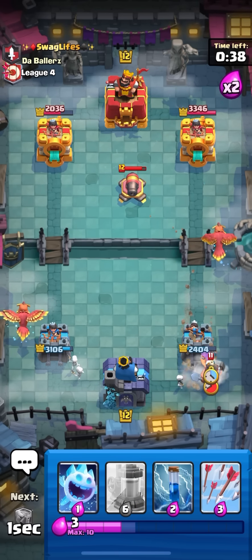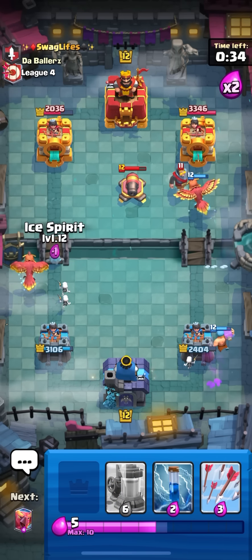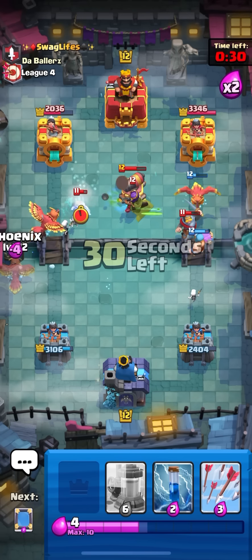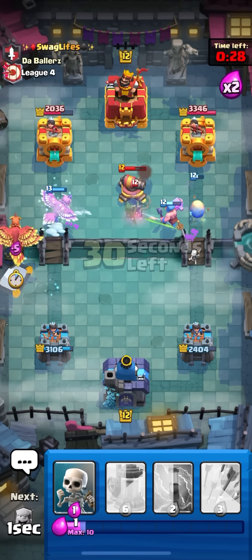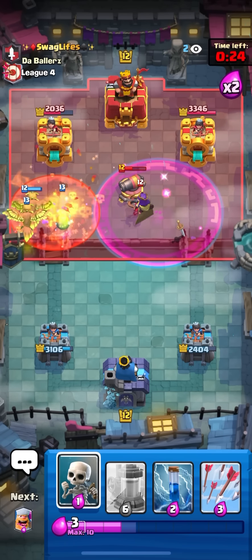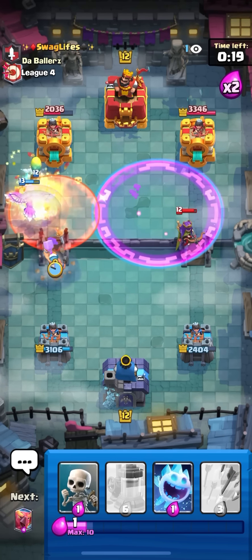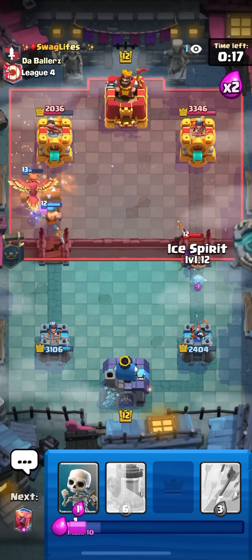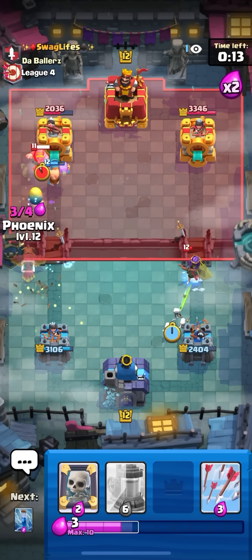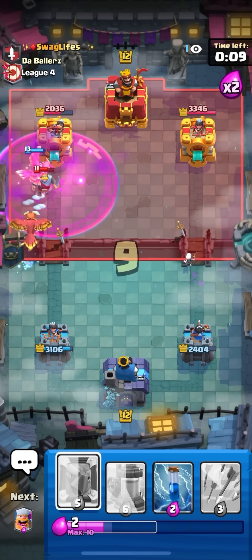Because if I let him go queen back same lane I'm not gonna get any damage off those. Caught the miner so not bad. Ice spirit over here and just go for a second phoenix - I'm gonna go for it. I cycle to queen, so gonna go for a third phoenix and just go for a zap. Gonna go lumberjack here to kind of tank for the eggs - hopefully one of the phoenixes comes back because I kind of need one to get a really good sequence going.